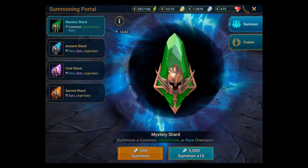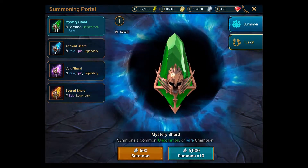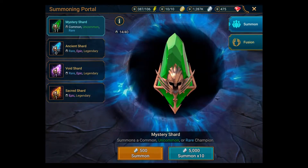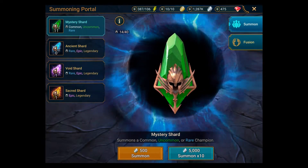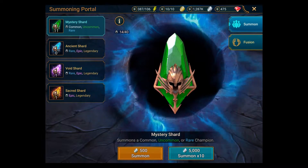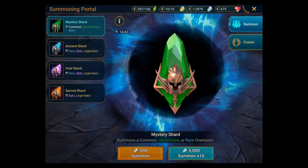You get ancient shards which are three, four, or five-star quality, but you're probably going to get a rare three-star one. Void shards have the same range but you get more of the epic and legendary. And then sacred shards — you're guaranteed at least a four-star hero, and maybe a five-star one.